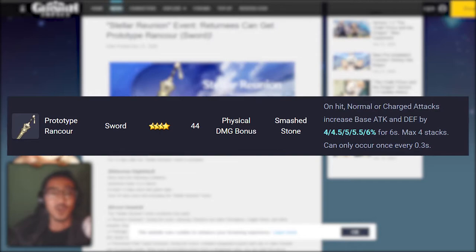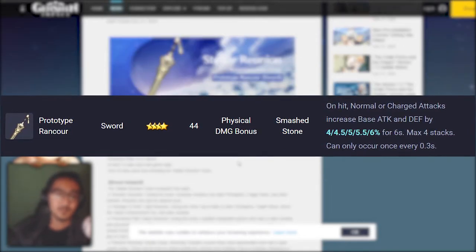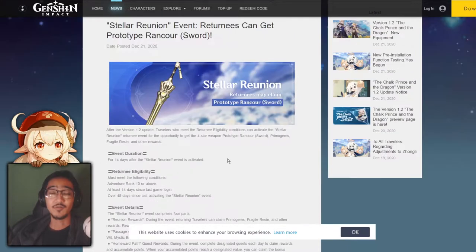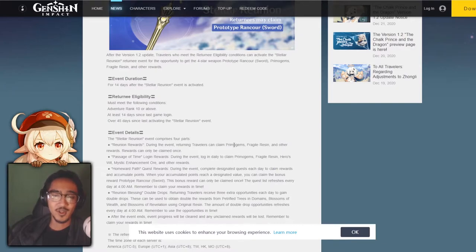Next in line, we have the Stellar Reunion Event. Returning players can get a Prototype Rancour Sword. For this event, you have to be at least Adventure Rank 10 and your last login must be 14 days ago. So if you're not a returning player, this isn't for you. But if you are, you're pretty much going to get some Primogems, Fresh Resin, and a whole bunch of other rewards — materials to help boost you, get you through the game, and help you get caught up.